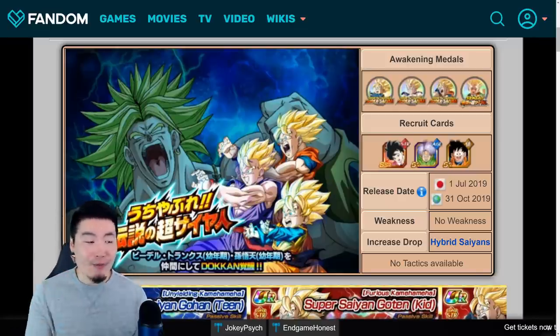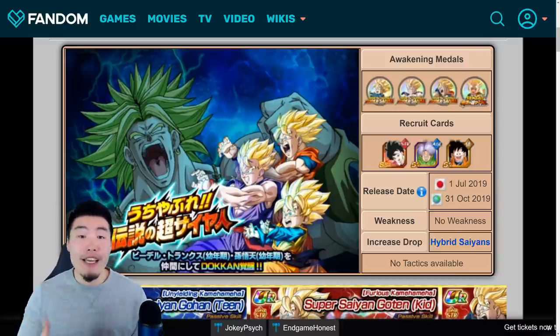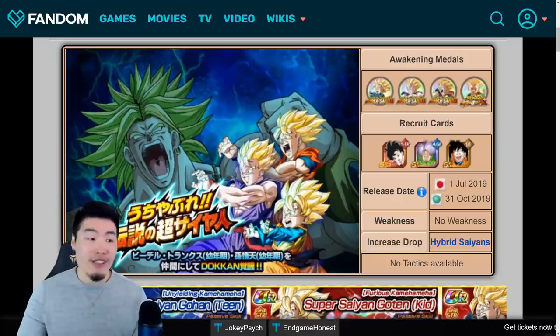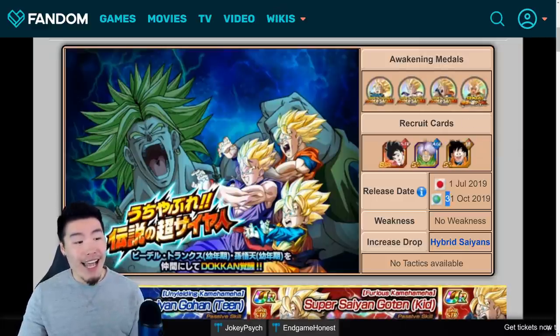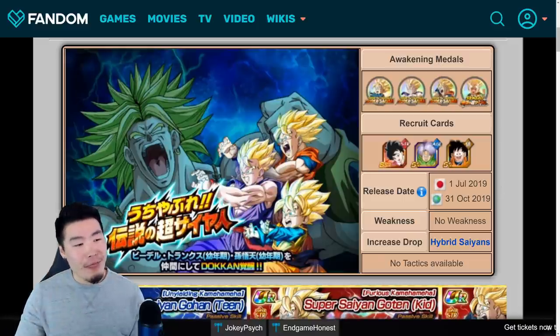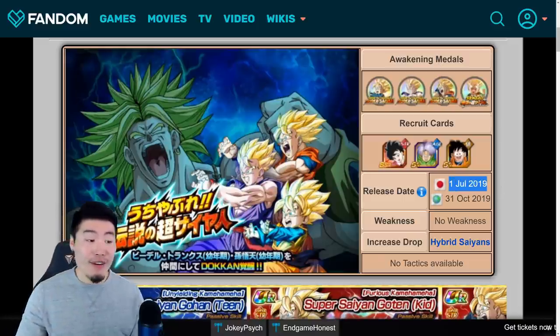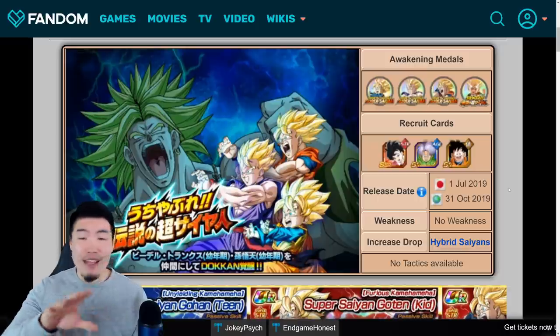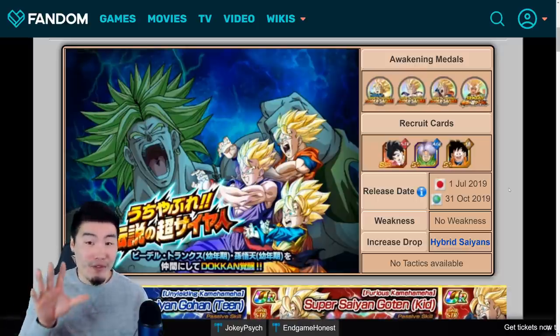So as you guys may know, Global is finally going to be getting the revamped version of the Broly Second Coming Movie Story Event, or the Family Kamehameha Story Event, whatever you want to call it, on October 31st, 2019, which of course is Halloween in about a week or so. JP got this revamp on July 1st, 2019, which was about 4 months ago. It's been a while, but it's all good — we're finally getting it.